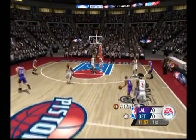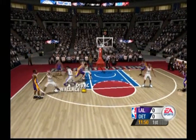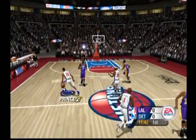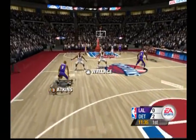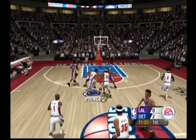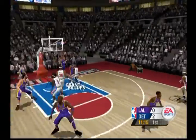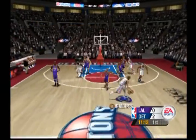Los Angeles gains control and heads up the floor. Some patience being shown by Los Angeles. Wallace fires for three — forced his man into a difficult three by getting in front of him. His defensive positioning was very strong on that floor. Los Angeles misses the lane. Credit the defense for pressuring the ball and making things difficult.